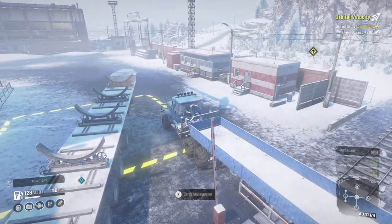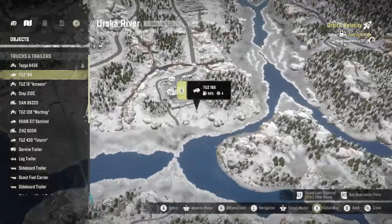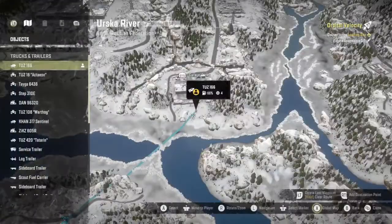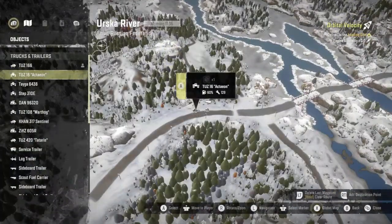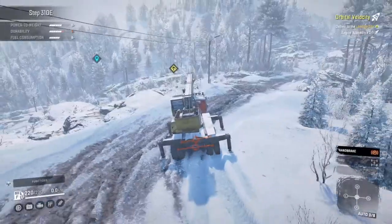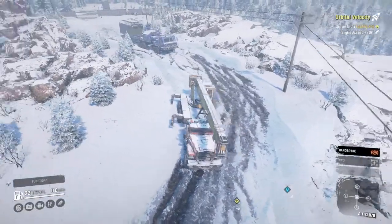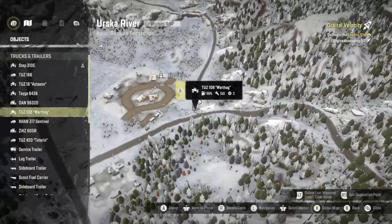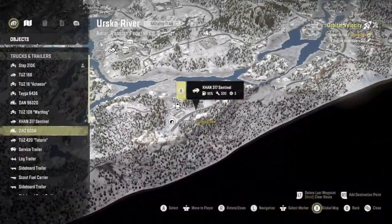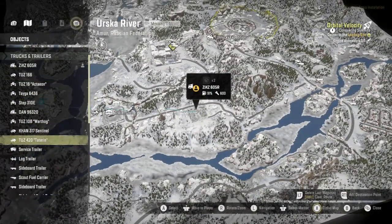Okay, cargo management — that one's done. Let's take a look here. We got the TUS166 behind the garage for some reason, and the Acction up here on the road with 60 fuel. We do have the 310E still back at the gateway. We just finished northern ages installation in the last episode, which is why these two trucks are here with the trailer. The Warthog and TUS420 are right there, Sentinel is by the fuel station.